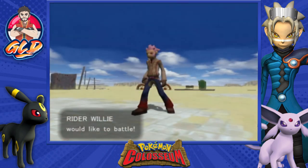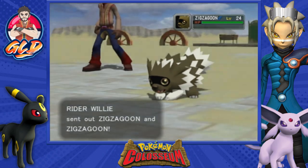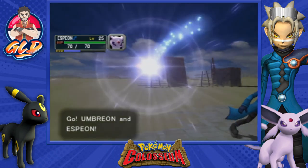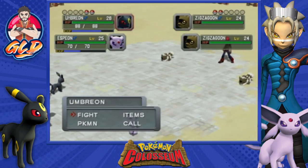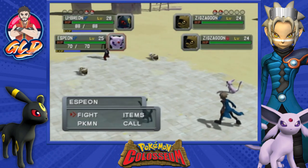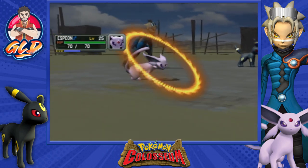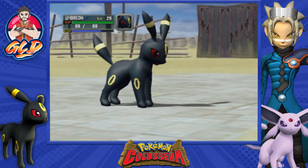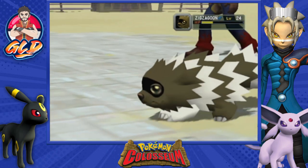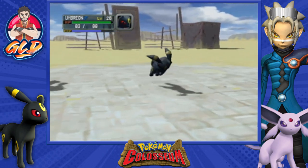So this guy is Rider Willy, and he's coming out with two Zigzagoons — both normal-type Pokemon. We're going into double battles as you can see. We do have to be very strategic here. Umbreon is more of a special buffer, and Espeon is the Helping Hand and special attacker. We're doing the Helping Hand, then Umbreon goes with Secret Power. Zigzagoon takes a good hit and is actually zigging and zagging, unlike in our Pokemon Emerald version.